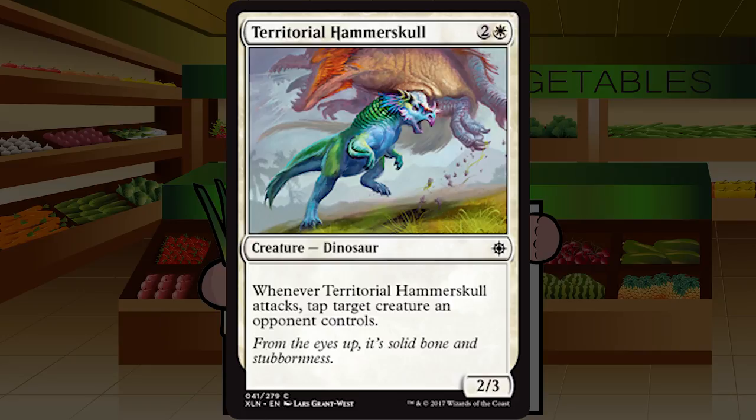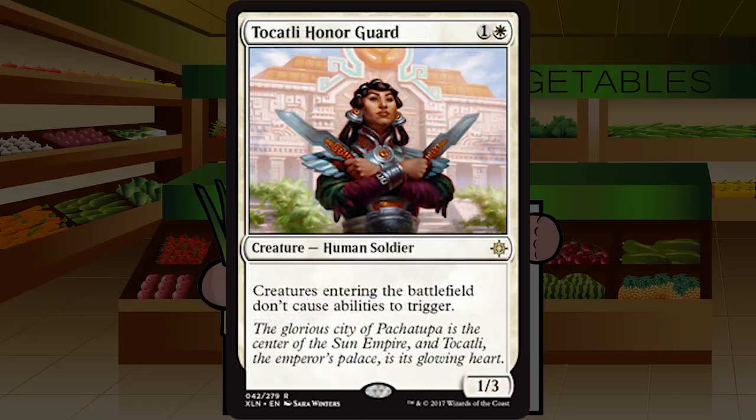Territorial Hammerskull is two and a white for a Dinosaur at common — a 2/3. Whenever Territorial Hammerskull attacks, tap target creature an opponent controls. A 2/3 for three isn't great; I prefer 3/2s for three. But tapping a creature each time it attacks is very, very solid. In an aggressive deck, especially stacked with more of these, they will cause absolute nightmares. They only fall off if you're not planning on attacking much. C plus — I'll probably play every single one of these I can.